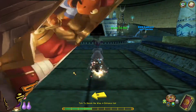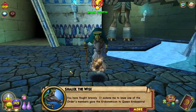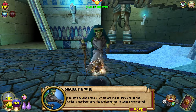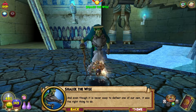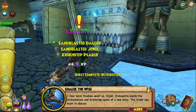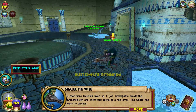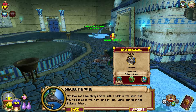Go ahead and hit the entrance saw. You have fought bravely. It sickens me to know one of the Order's members gave the Kroconomicon to Queen Krakopatra. Even though it is never easy to defeat one of our own, it was the right thing to do. I fear more troubles await us, young wizard. Krakopatra wields the Kroconomicon and Krokotep spoke of a new army. The Order has much to discuss. Come join us in the balance school.